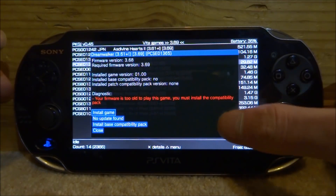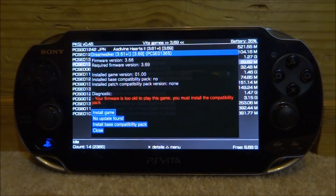Right now I've got this game installed called Dreamwalker, and it basically says I have to have firmware version 3.69 in order to play it. As you can see I've got 3.68, and it says 'your firmware is too old to play this game, you must install the compatibility pack.' We don't actually have to install the packs anymore - we can use this plugin and it will let us play any game.